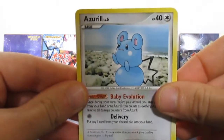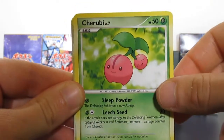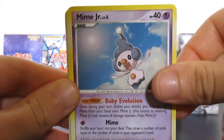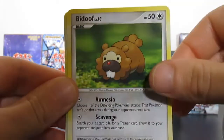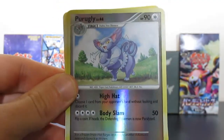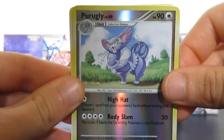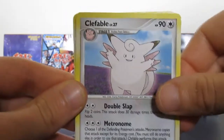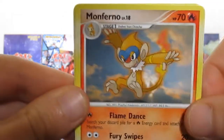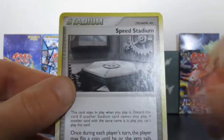We've got Azurill, Buizel, Cherubi, Mr. Mime Jr. - so cute, look at that people - Bidoof. Then we've got Purugly and that's a reverse rare card, actually that's a rare, wow. And another Clefable non-holo rare. Then we got Monferno, yes, and then a Machoke, and of course Speed Stadium.